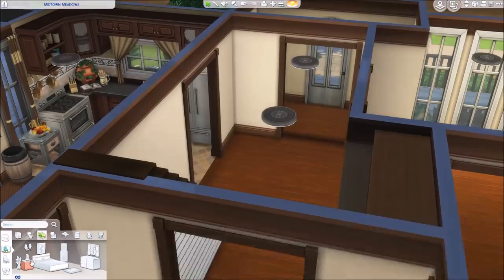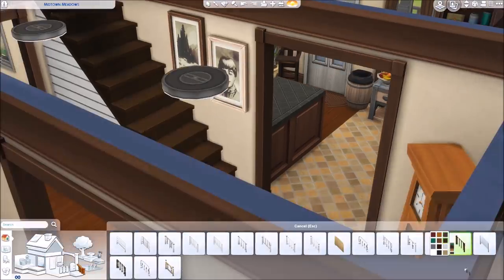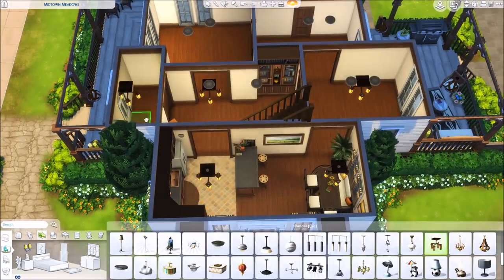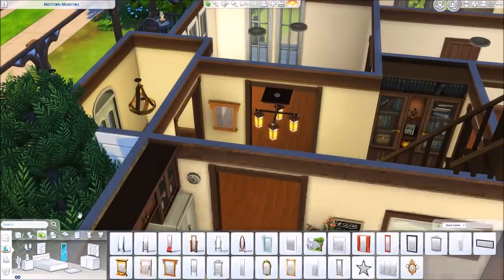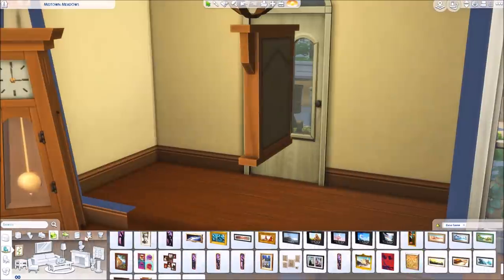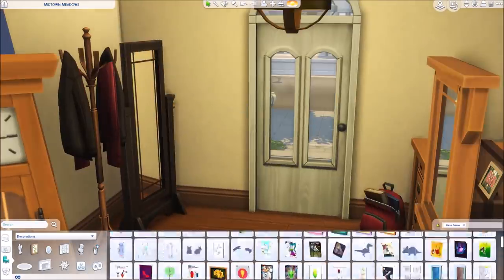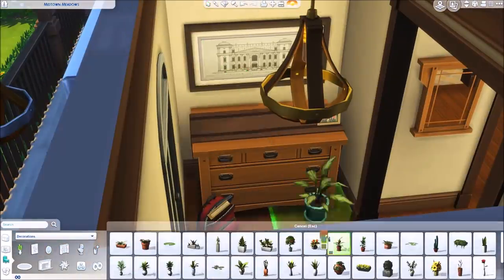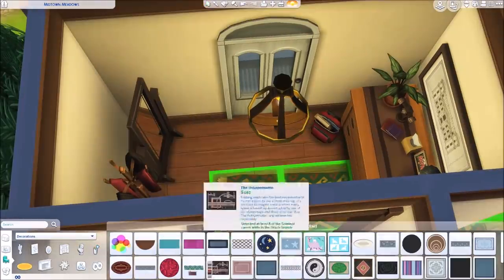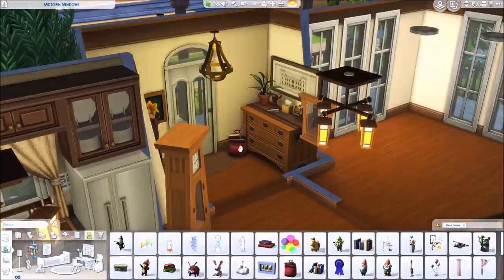The hallway and entryway is simple — a few paintings, a clock, and a bookcase that fit nicely in a nook. If I were using other packs I'd put a closet from Get Together there for storage. The entryway has a stand-up mirror, a coat rack, a backpack left by the front door as if a kid just got home from school, and a dresser with decorations imagined for storage.